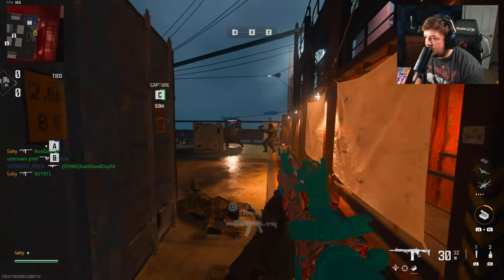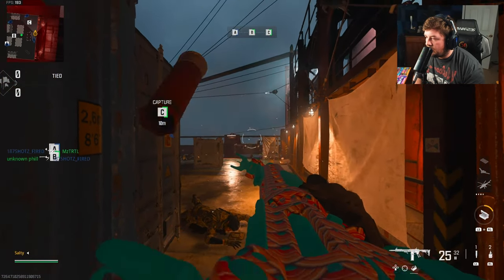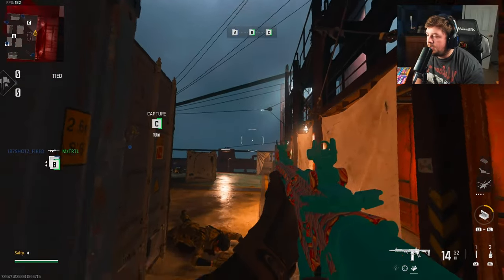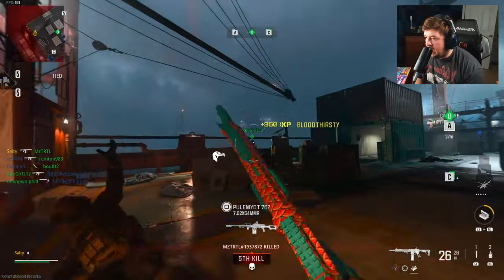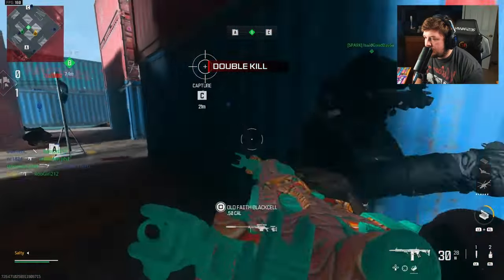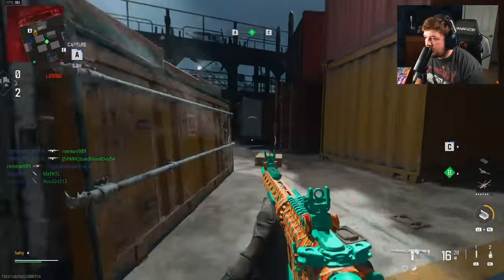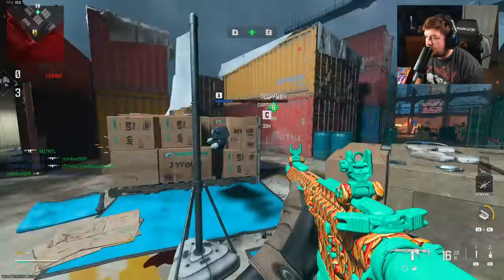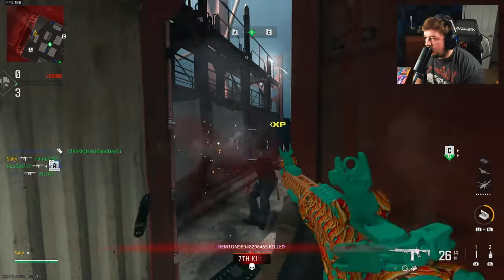I want to show you guys something — so when you put it in tac stance and hold the trigger for a long period of time, it like kicks up. I think that's a bug. Keep that in mind when you're using this; maybe it's just a setting I have on. See how it kicked up right there — it's super annoying, because you'll think you're locking onto another target and you're not.